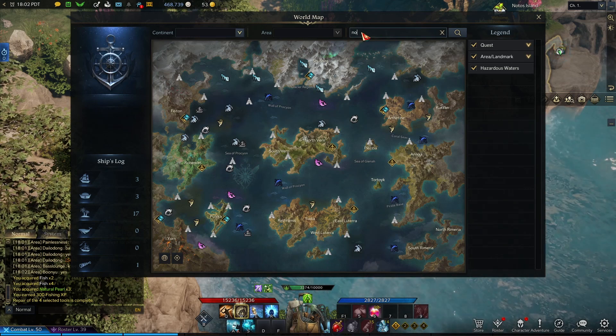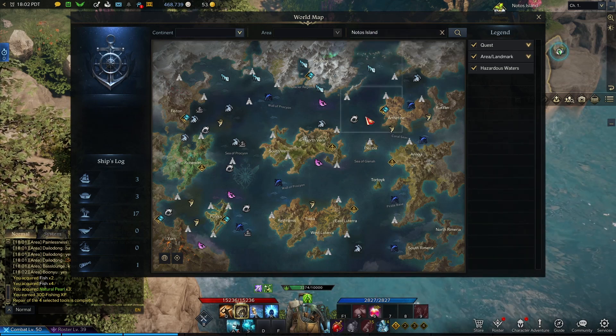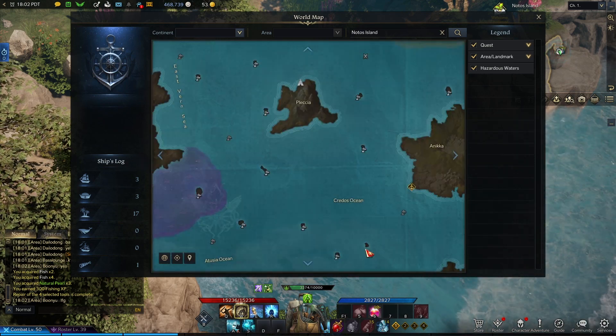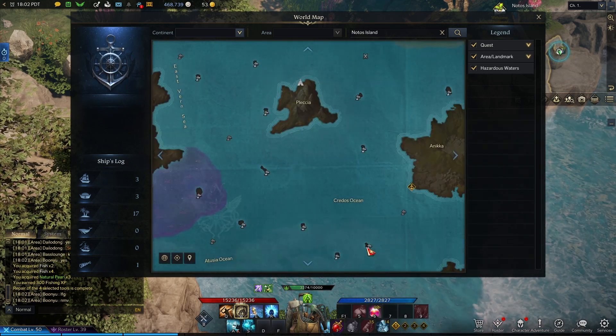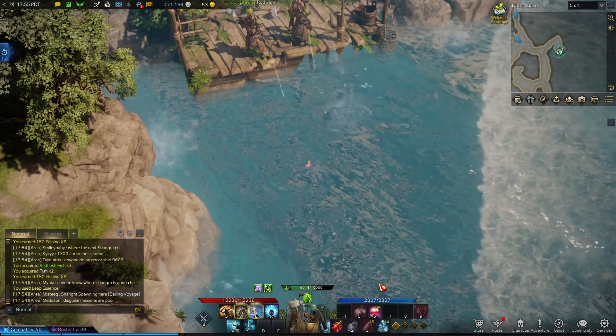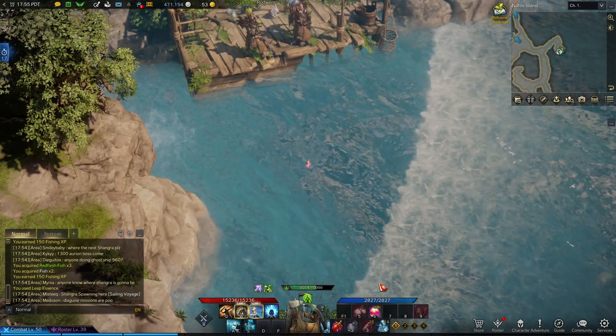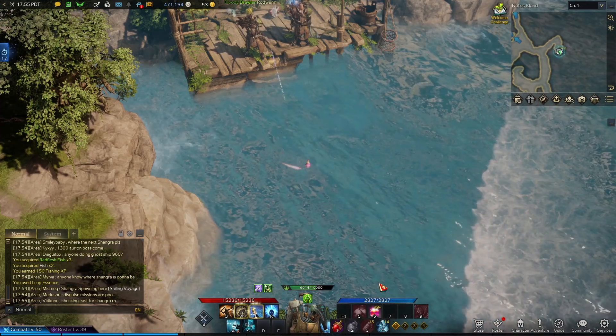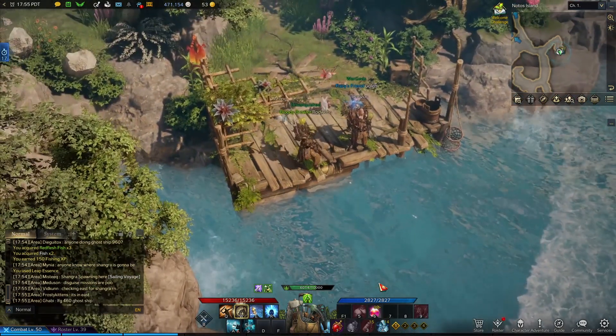can be found on Nados Island, which will be right here on your map. I like this spot because it's easily accessible to all players. It's also a small island so it doesn't take too long to get to the fishing spots, and there are no enemies on this island so you can fish in peace.